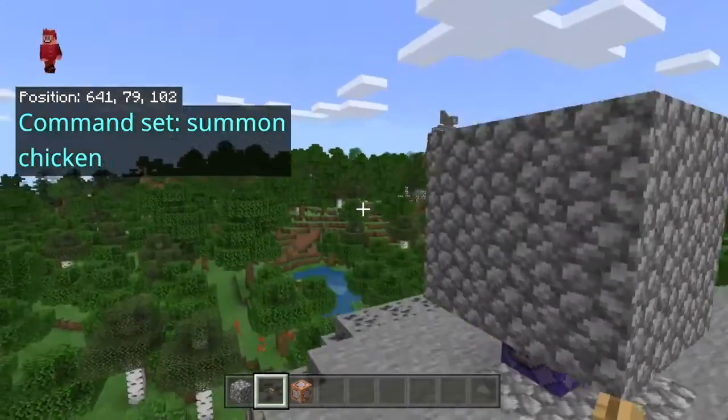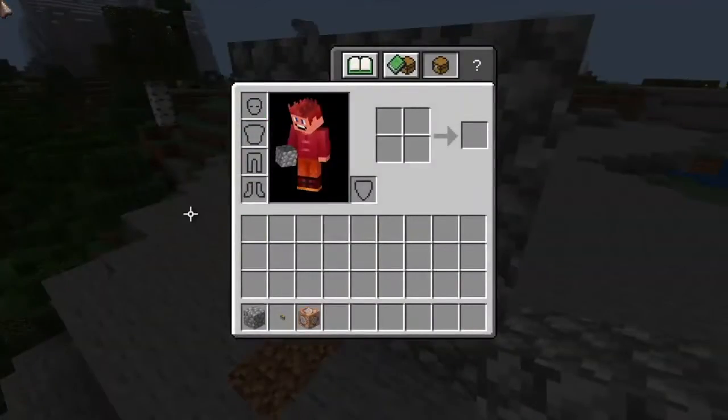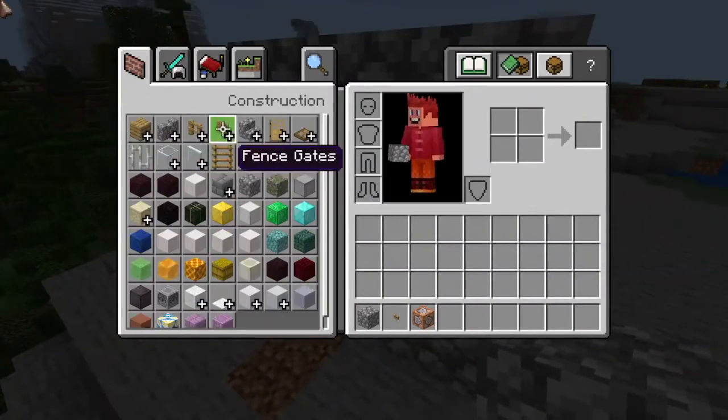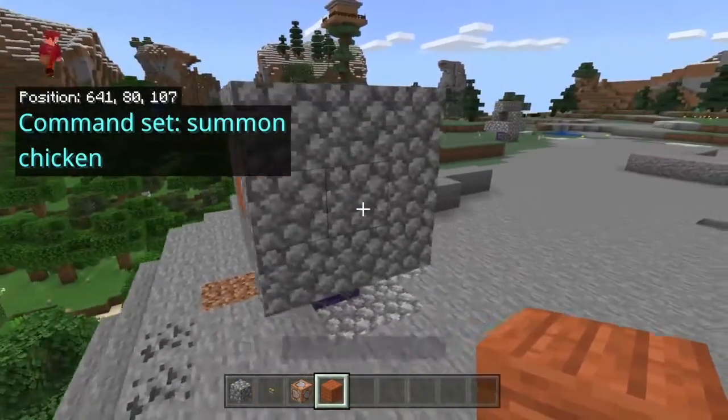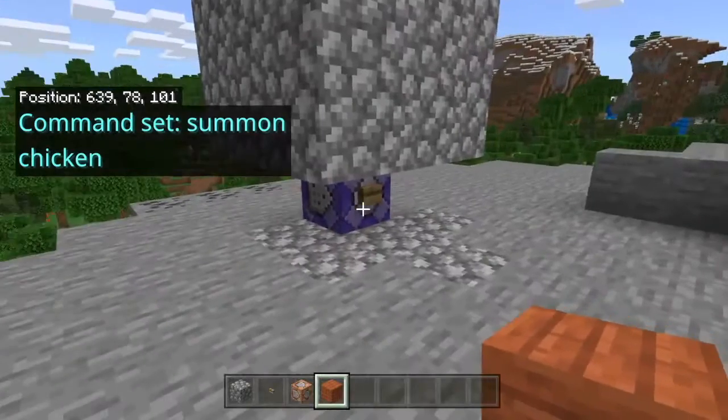Okay, now it's pretty much done. All you need to do — you might want to use a different block for this so you know which block to break. So put that there, and all you need to do now is press it.